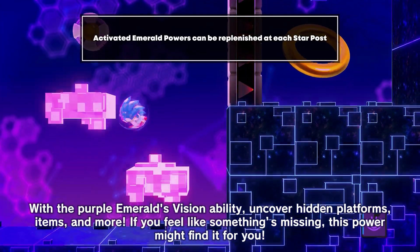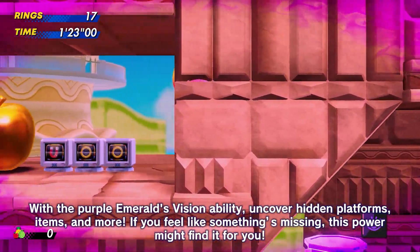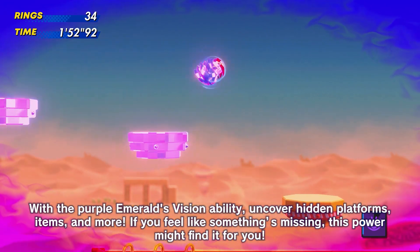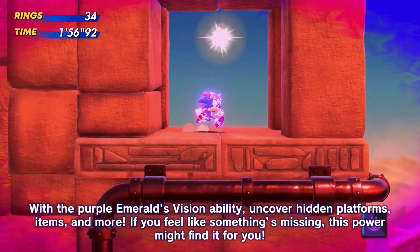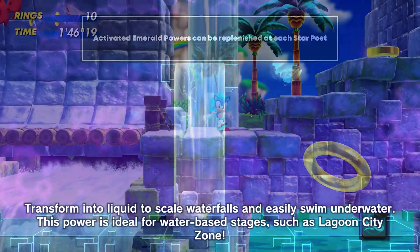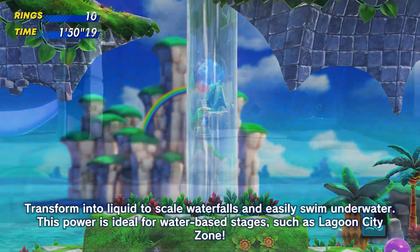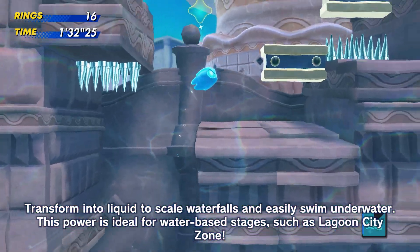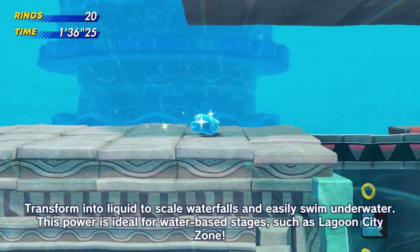With the Purple Emerald's Vision ability, uncover hidden platforms, items, and more. If you feel like something's missing, this power might find it for you. With the Cyan Emerald, you'll unlock the Water ability — transform into liquid to scale waterfalls and easily swim underwater. This power is ideal for water-based stages, such as Lagoon City Zone.